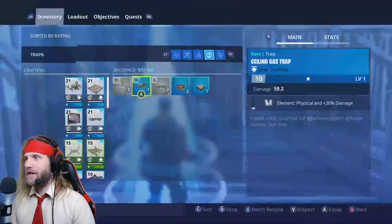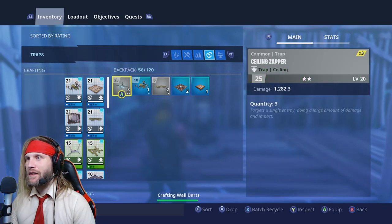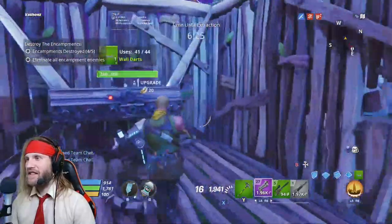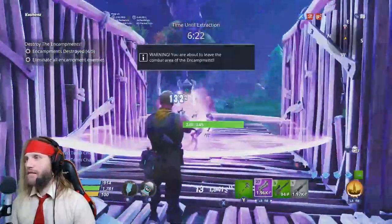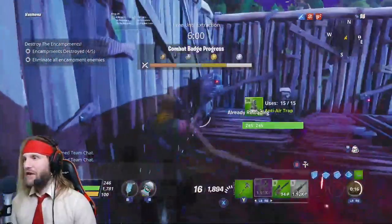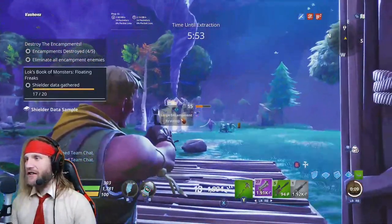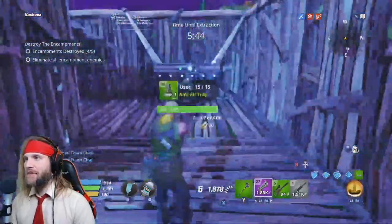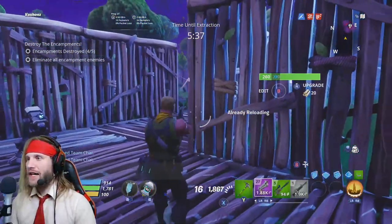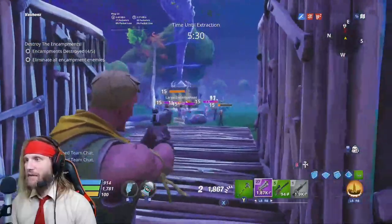If it was up first, then we could have protected ourselves and used it to actually defend. So now we have a nice little pocket here where we're able to hide. All the enemies will come from the front side so they have to fight the trap before they fight us. Because we went and built this little trap before we fought the encampment, now we're able to hide around the corner, make them come into us, and we can use the trap to actually fight.